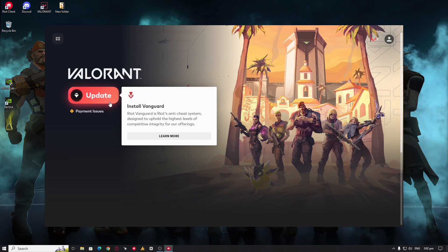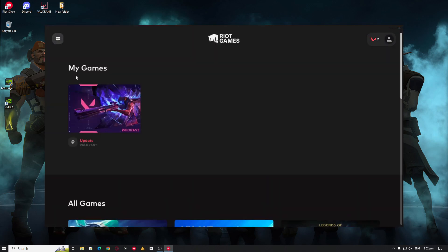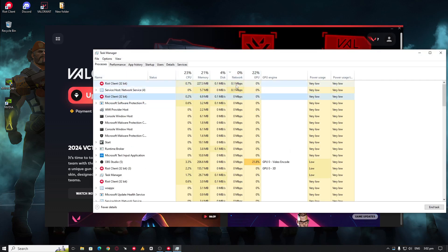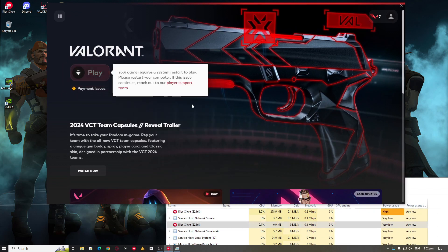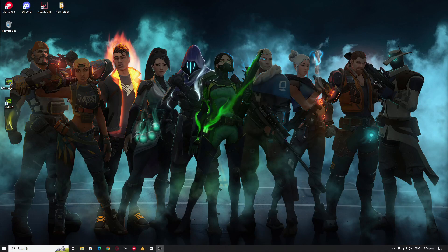You can now see Vanguard installing — Riot Vanguard is Riot's anti-cheat system designed to uphold the highest level of competitive integrity. Just click once and wait for it to complete. Once done, the game will prompt: 'Your game requires a system restart to play — please restart your computer. If this issue continues, reach out to our player support team.' Restart your PC once more, and after restarting you will have Riot Vanguard reinstalled and can play.